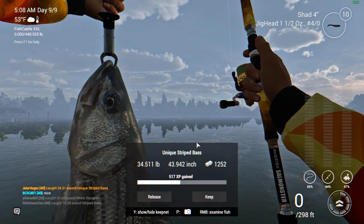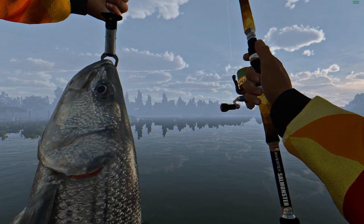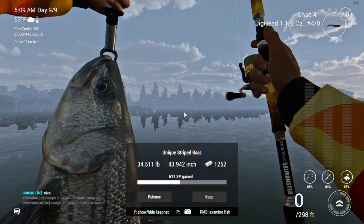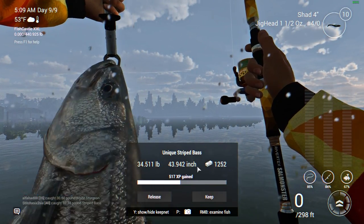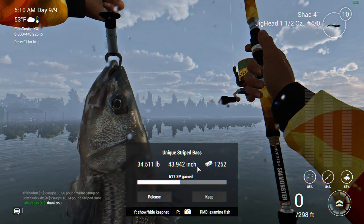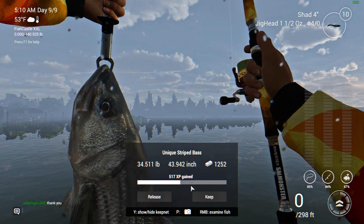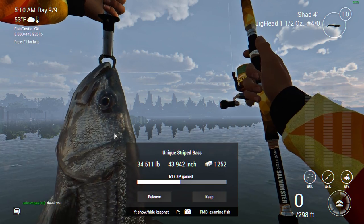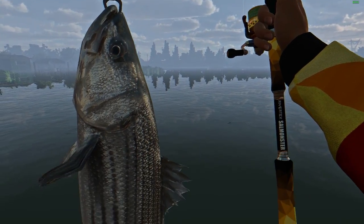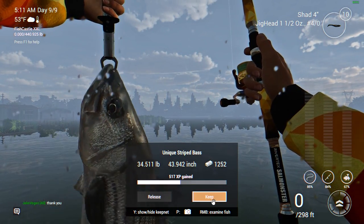I caught myself a unique striped bass. I landed the unique — didn't have the fight on video. Look at that thing — 34-pounder, good for $1,252. At 5 o'clock in the morning, I caught this one off the 4-inch black shad with a 1.5-ounce jig head, size 4-aught hook. I was casting to the right this time, toward where I caught that trophy earlier — between the power line tower and the windmills to the left. This is a great spot.